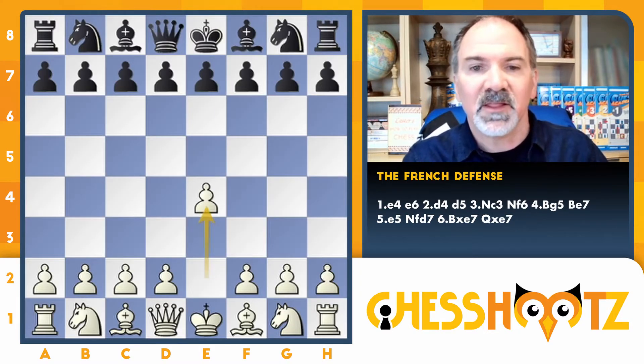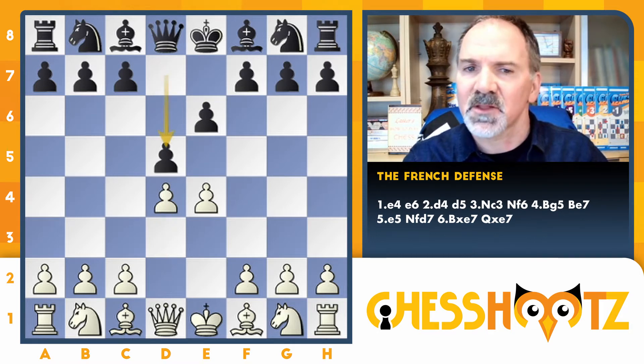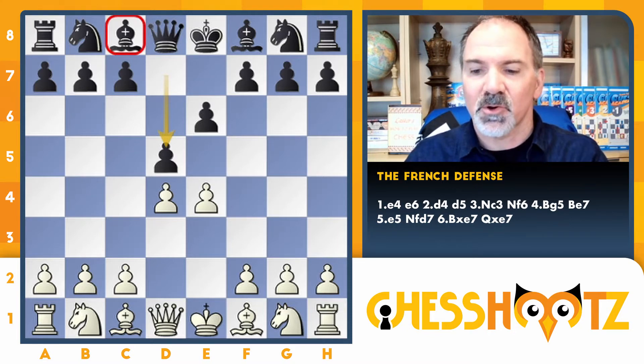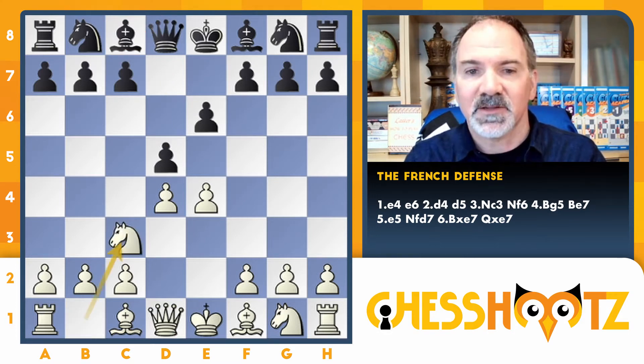In the first video, we explained that the French Defense is E6 on black's first move, and that the main problem behind it is the light-squared bishop can't get out and into the action. So instead of making the exchange variation — which would be pawn takes pawn and they take back — instead, knight to c3.